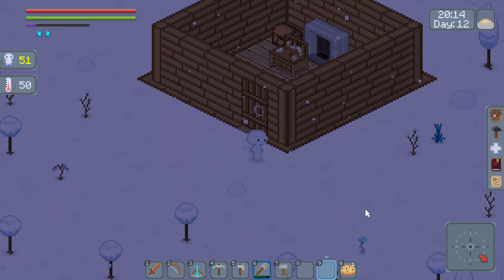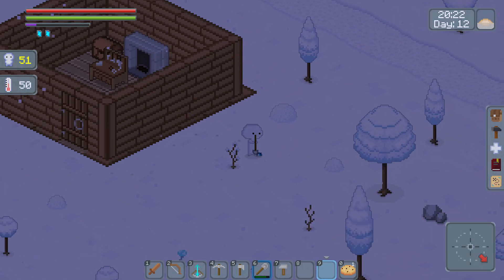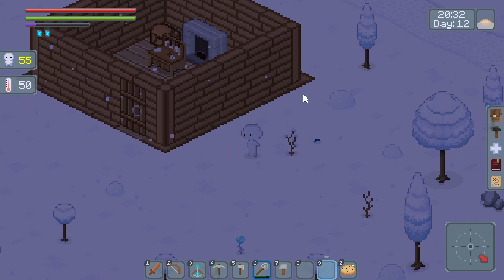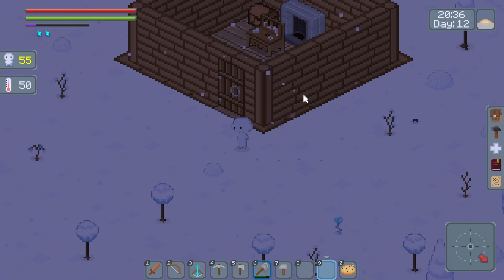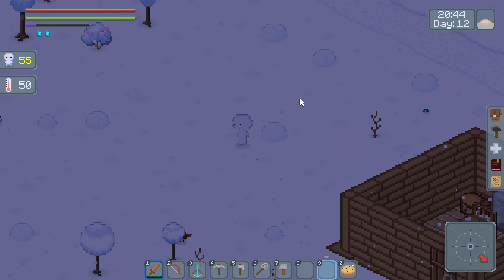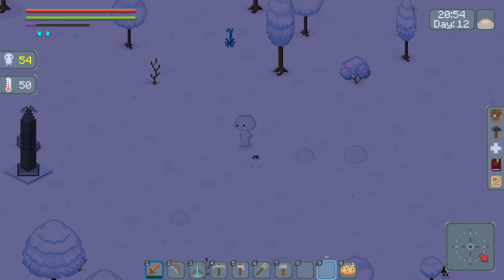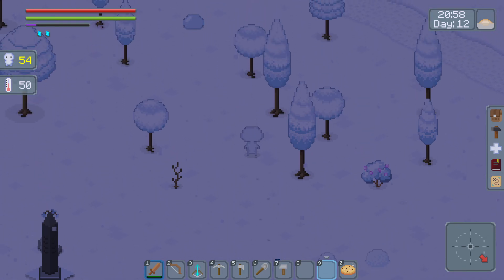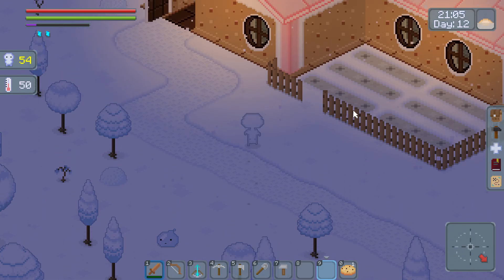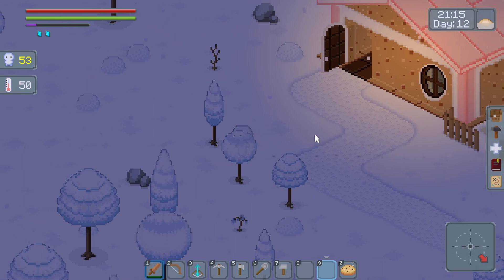Now we can get some food. We don't want to dig up some plants — that feels pretty bad. We should make a farm plot as well, shouldn't we? Let's pick up a few more herbs. I guess there is a farm plot here. I wonder if we can use it.